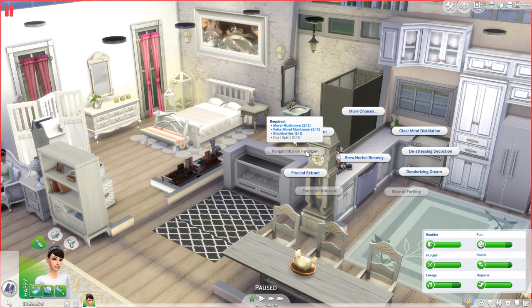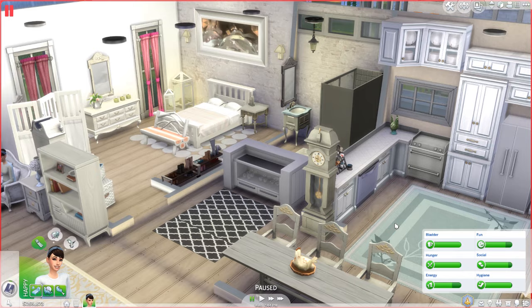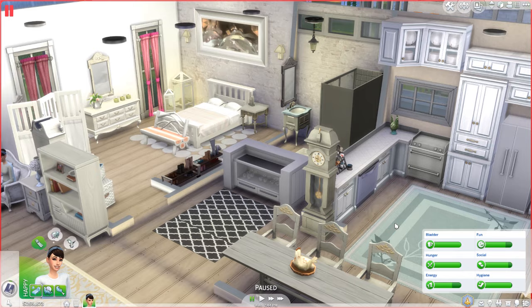Elixir of fertility requires false morel, sage, a bee, and a will-o'-wisp — it increases the chances of twins and triplets. Lastly, the fungal infusion fertilizer requires both mushrooms, blackberry, and a dust barret. It is the best fertilizer you can possess in-game.